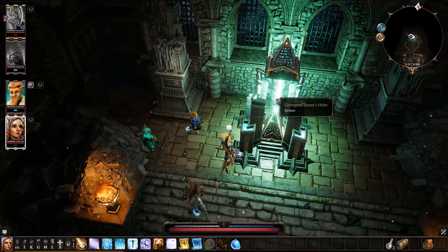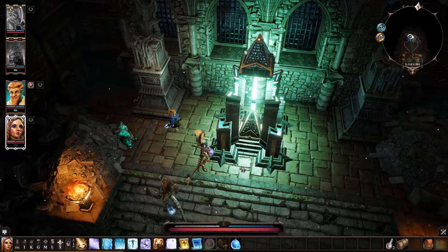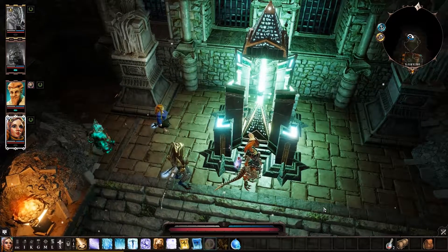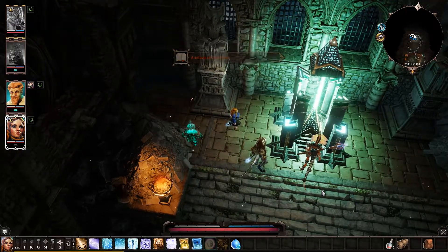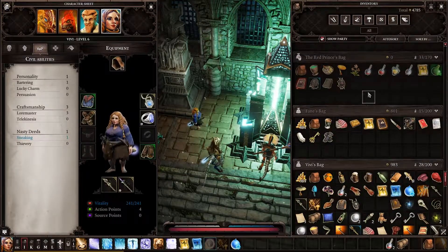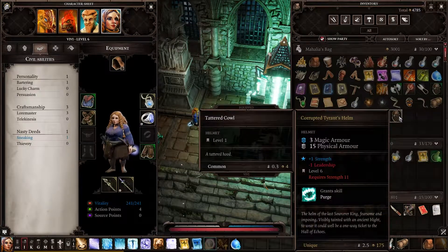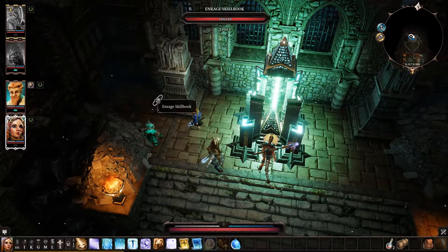So, what's in it? A corrupted Tyrant's Helm! Should I pick it up or you? You pick it up. You like the loot. Artifacts of the Tyrant — we found some armor called Tyrant's Helm, part of the full set it seems. There's something odd about the armor; it seems to have a demonic aura to it. You keep it, that's fine.